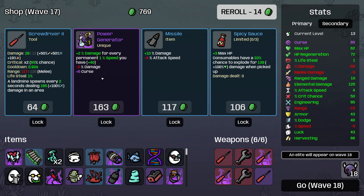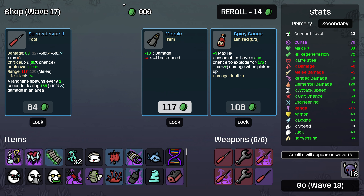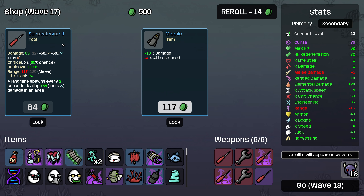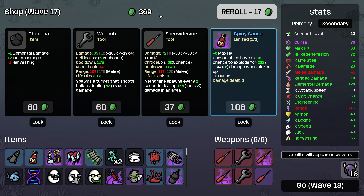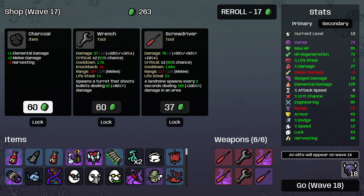First frozen heart, and then yeah — curse power generator. Hmm. So this is kind of a problem because as we gain money, we lose speed, but the power generator doesn't care about that because power generator only cares about our permanent speed stat. So this is actually a really good way to offset our negative damage modifiers. Then I'm going to take the spicy sauce and more percent damage from the missile — sure, it's good for our burning anyways. And we'll take a cursed spicy sauce and a charcoal and roll.